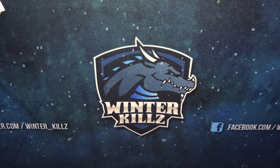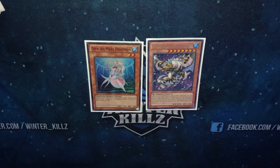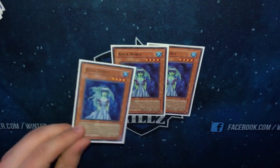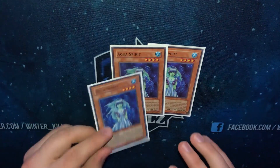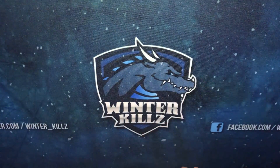There are two other water monsters that must be run in the deck. Moulin Glacia gives you a free 2800 monster on board, possibly 3300 with a Dweller or Mistar Boy, making your opponent start with four cards. Deep Sea Diva and Moulin Glacia go hand in hand in any core Atlantean Mermail build. I also think triple Aqua Spirit should be in the main core — Rank 4s are very important, especially Abyss Dweller, which can be detached first turn.